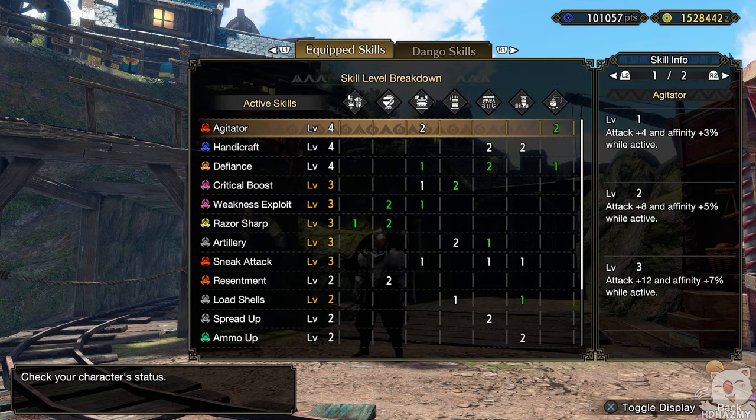Agitator 4, Handicraft 4, Defiance 4, Weakness Exploit 3, Critical Boost 3, Razor Sharp 3, Artillery 3, Sneak Attack 3, and Load Shells 2, along with a bunch of minor skills.